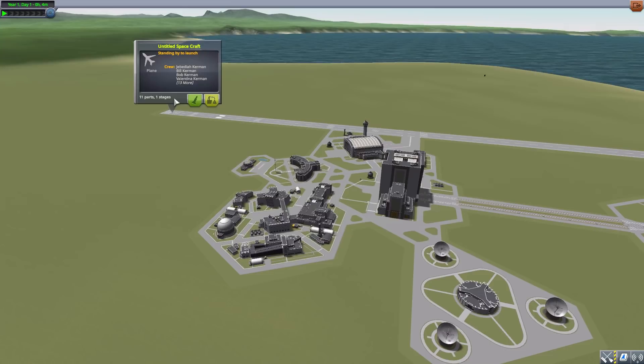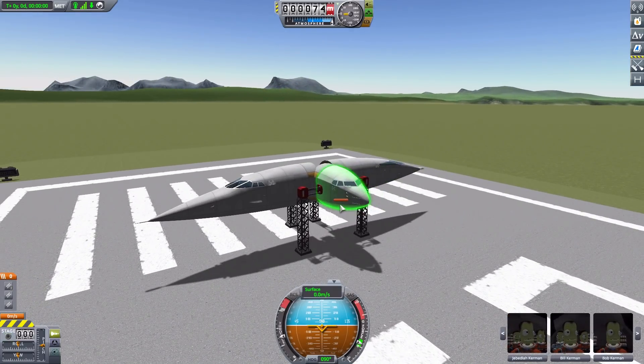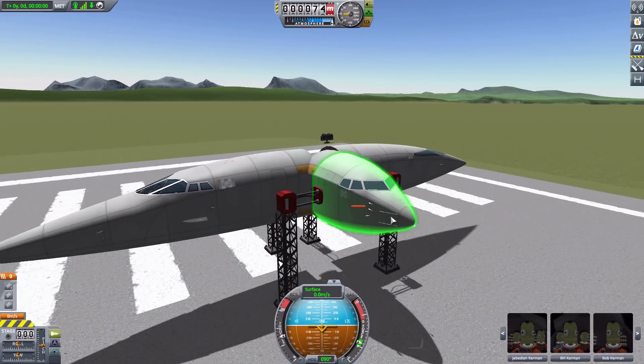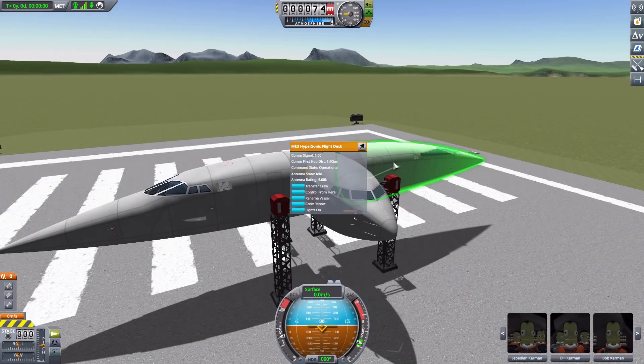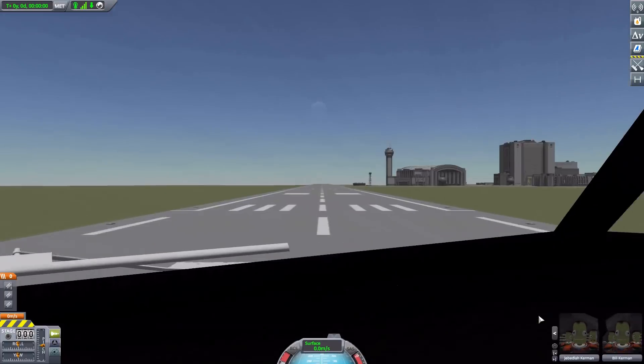I've set up a little untitled spacecraft on the runway so we can look at all three cockpits. At the moment all of them are pretty sparse — the airliner cockpit being the most finished, while the hypersonic and supersonic ones are pretty bare. But they do have interiors, which I appreciate — something is much better than just a dark void of nothingness.